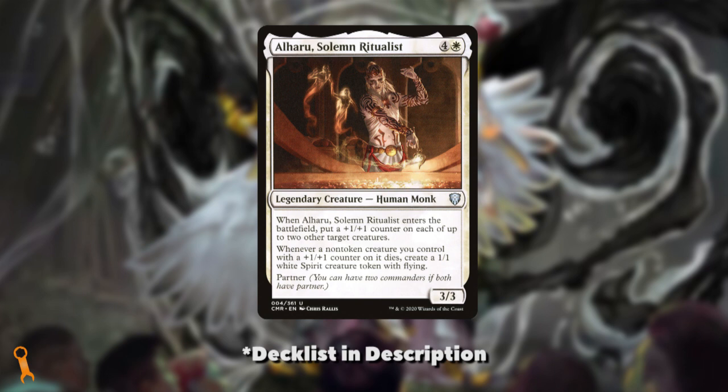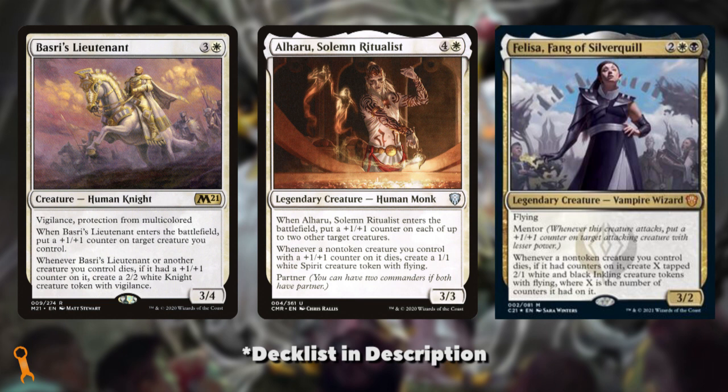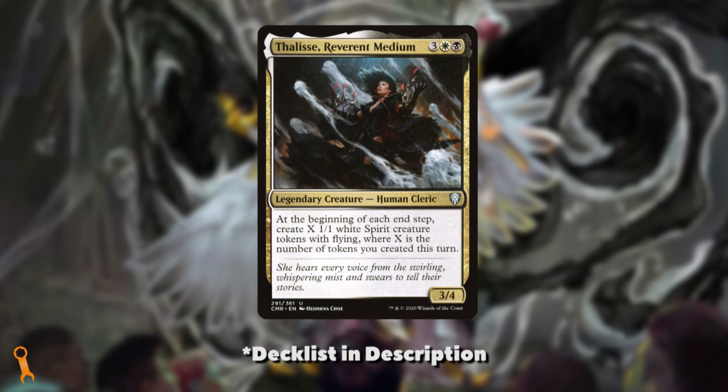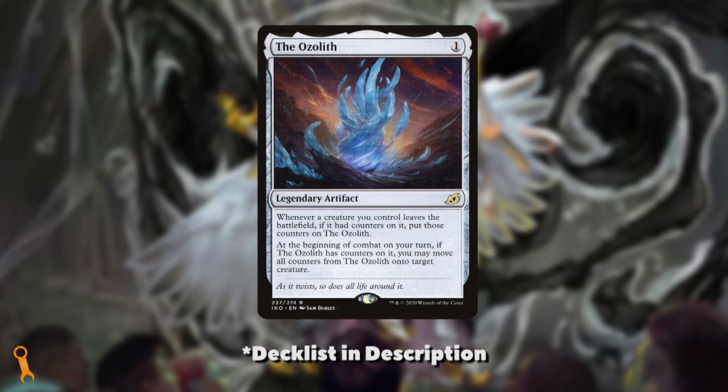For more redundancy, there's Alharu, Solemn Ritualist, a partner out of Commander Legends. With a very similar function to Felisa, not only do they put counters on two creatures when they enter, but whenever a non-token creature we control with a +1/+1 counter on it dies, we make a 1/1 flying Spirit. That means with Basri's Lieutenant, Alharu, and Felisa out, a non-token creature with one +1/+1 counter dying will make us a 2/2 Knight, a 1/1 flying Spirit, and a 2/1 flying Inkling — wow! We can then amp that up with Felice, Reverent Medium: at the end of each end step, not just ours, we get more Spirit tokens equal to the number of tokens created. If we're going in this direction, we definitely want Intangible Virtue in the list somewhere just so we can go really crazy.